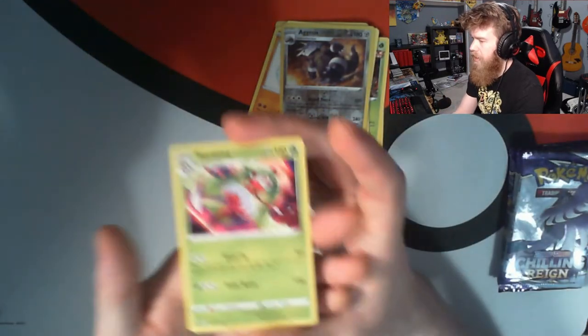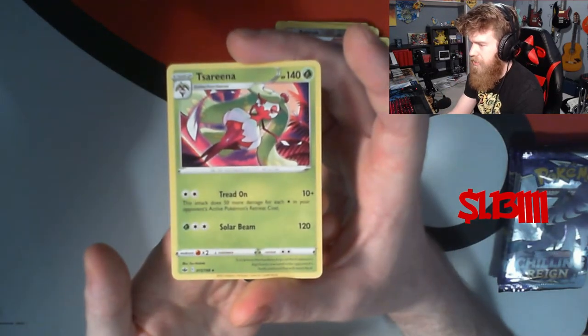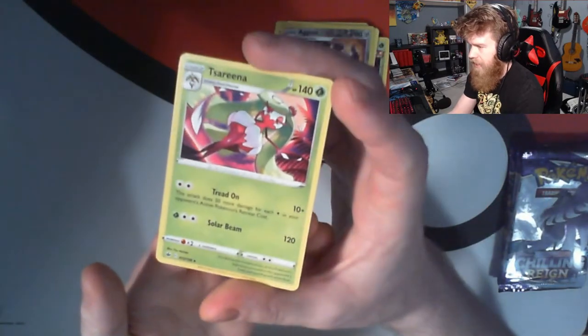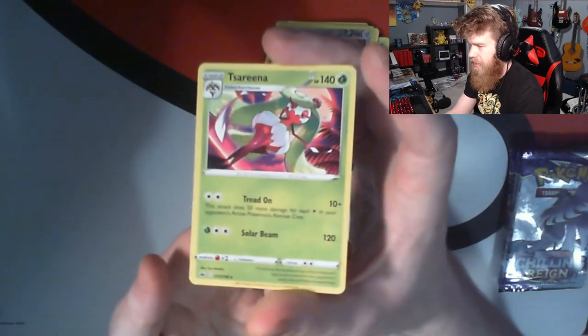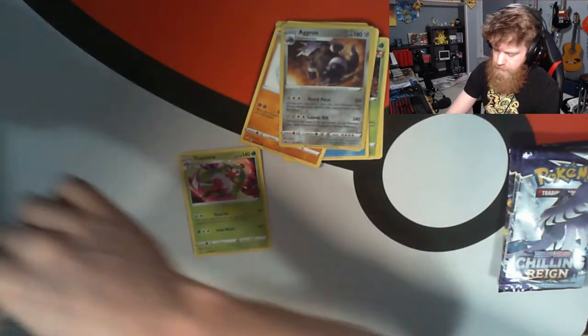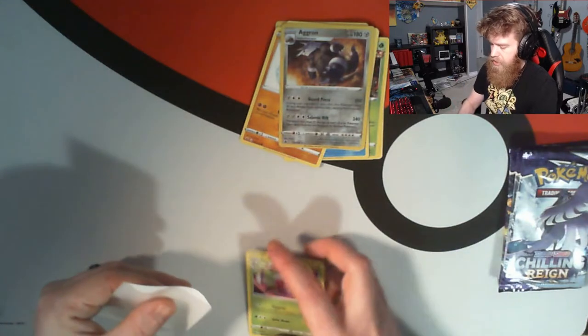As our final card, bit of a letdown but also kind of cool — our latest Unite hero, Serena! We got a Serena non-holographic, sadly. But we'll love her just because she's new into the Unite universe, and we love Unite here.